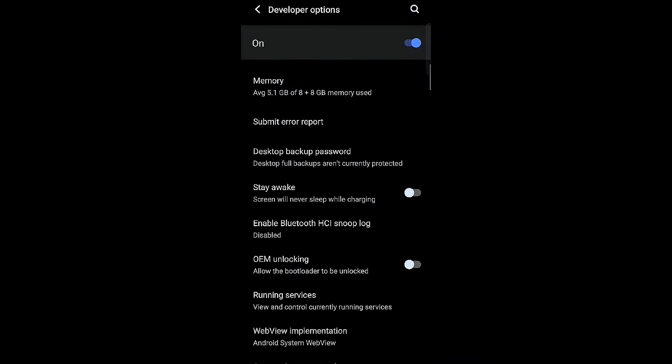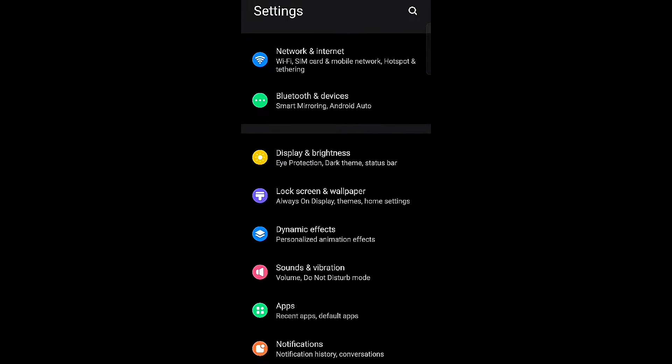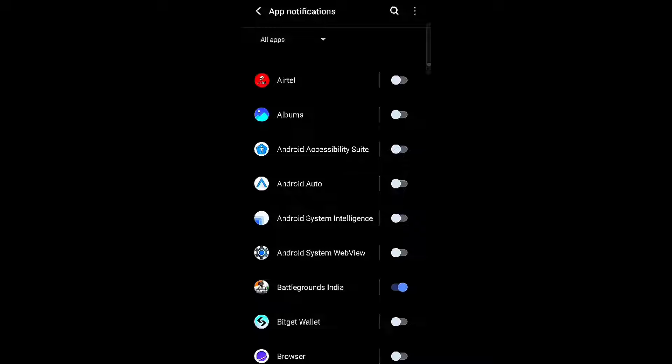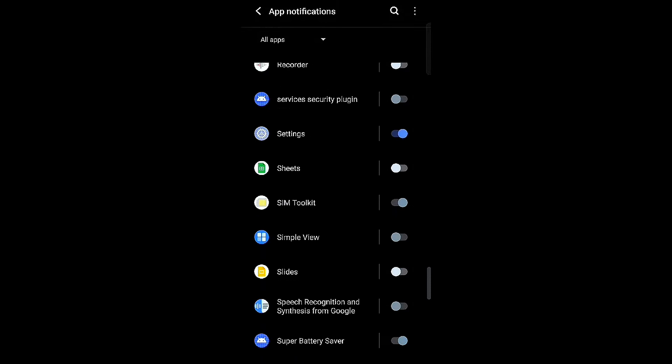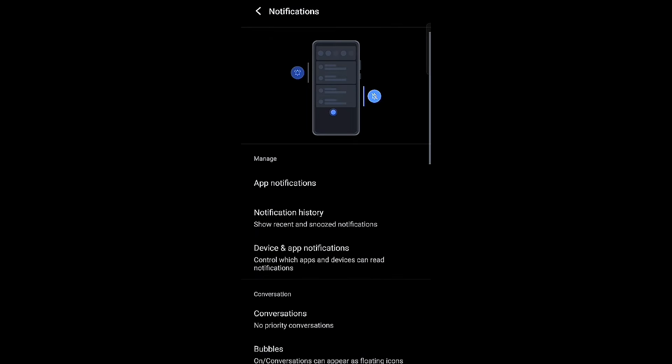Isse hoga kya — aapke processor pe thoda bhi load nahi padega, toh aapka phone stable rahega. Ab baat karte aapki doosri setting ki: aapko apne saare apps ka notification off kar dena hai. Aap dekh sakte ho maine saare apps ka notification off rakha hai — aap bhi rakh lena, isse aapke processor pe load kama padega.